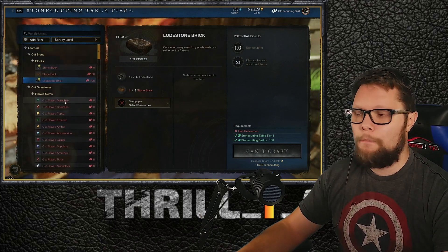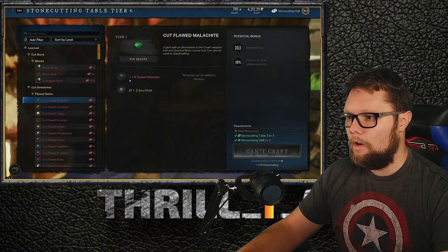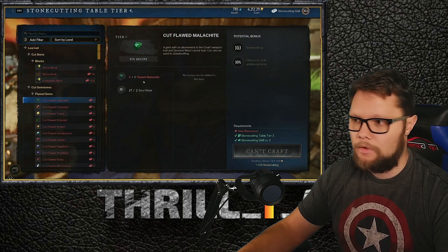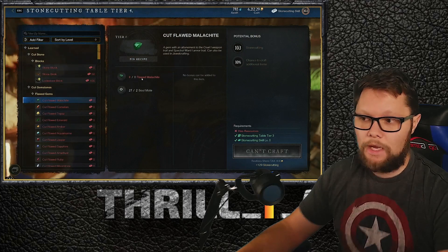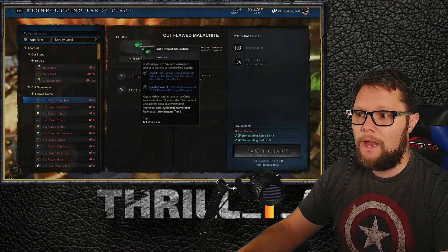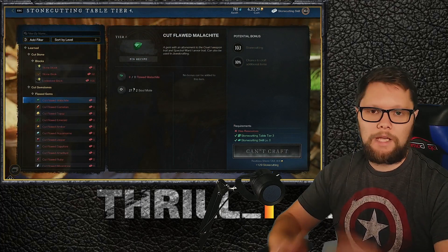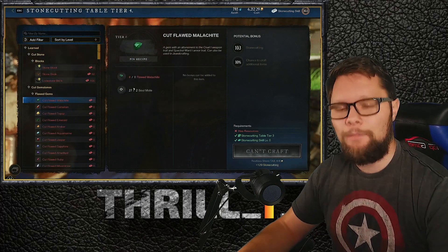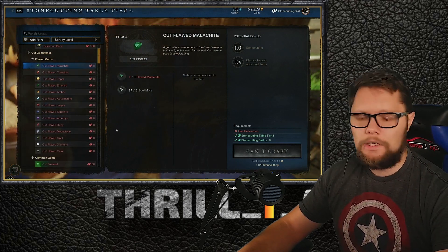As you're mining you'll start getting raw gem materials — flawed malachite, for example. You can cut those at the stone cutting table using soul motes plus the raw gem to produce a cut malachite, which becomes enchanted and provides the stat bonuses you're looking for. You can definitely cut these as you go.